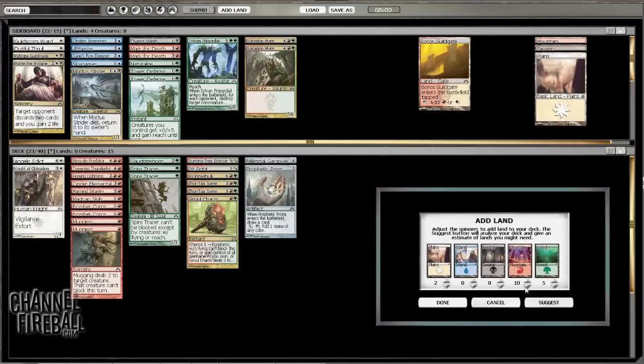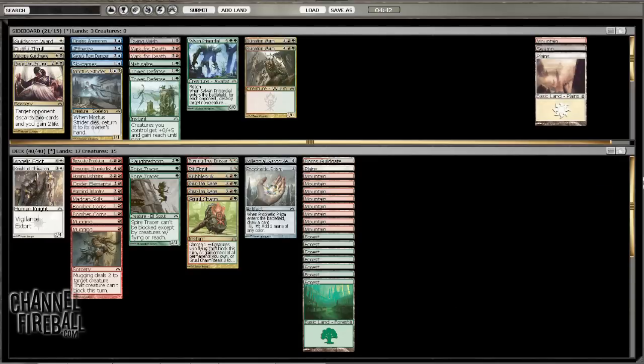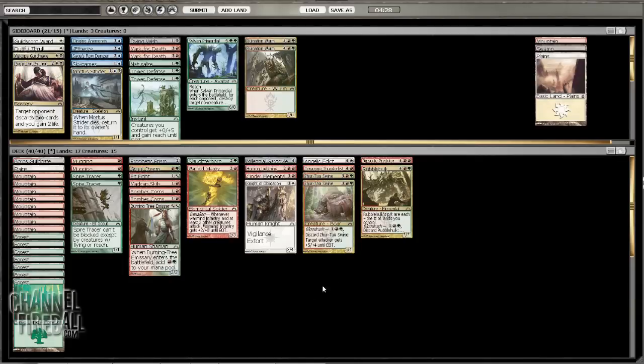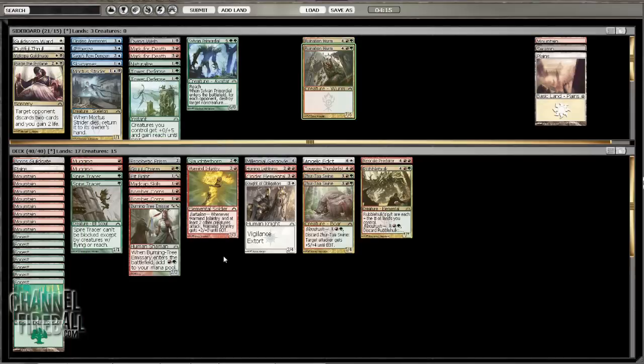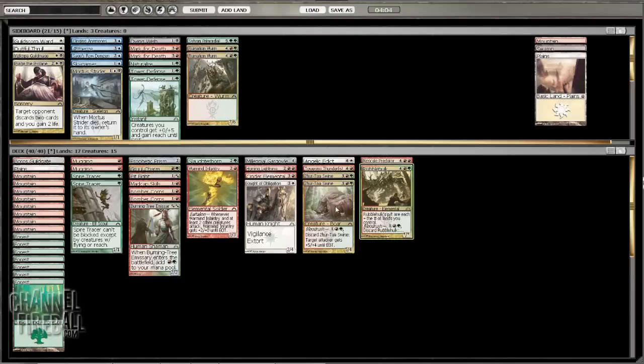Don't need that many mountains — can go to like eight mountains, six forests... probably want seven forests. This gives us three white sources, ten red sources, and eight green sources. We need to play seven forests if we're playing the Spire Tracers. Let's give this a go. We could also just go fatties and cut some of the low drops, but then Bomber Cores also get kind of worse. If we play against a really slow do-nothing deck, maybe we can just sideboard into fatties. But I'm going to try this for now.